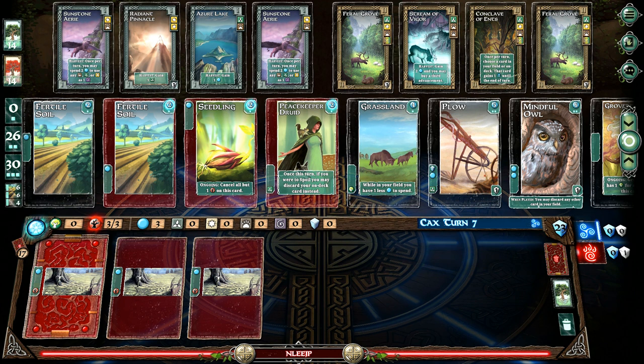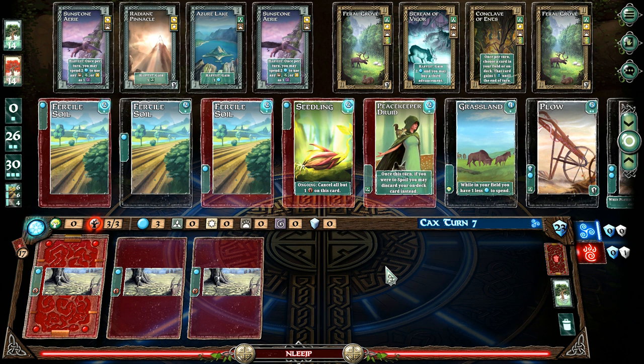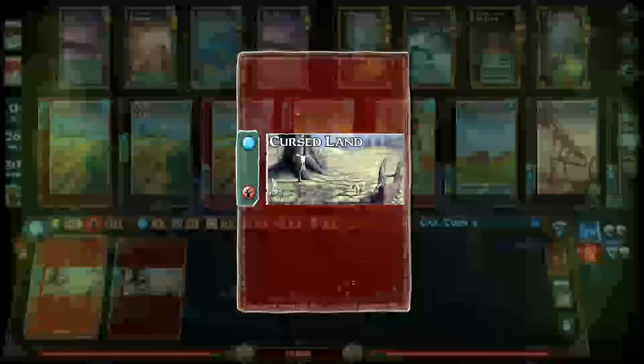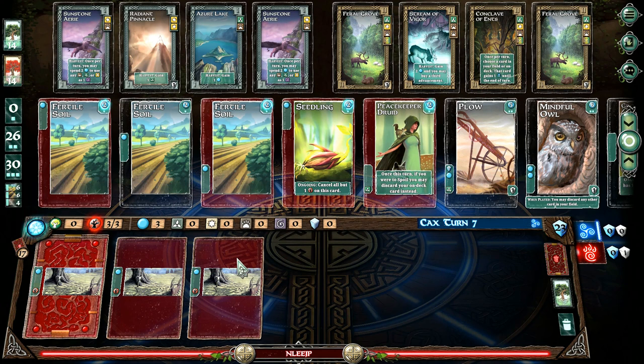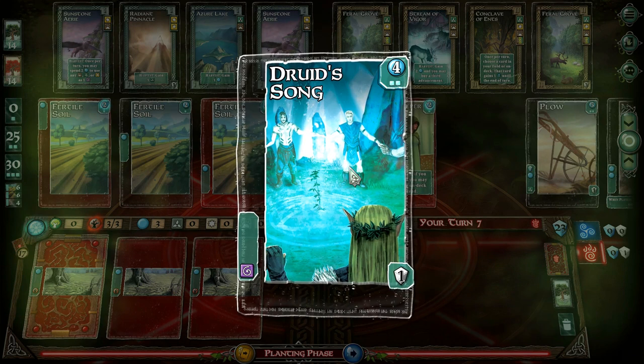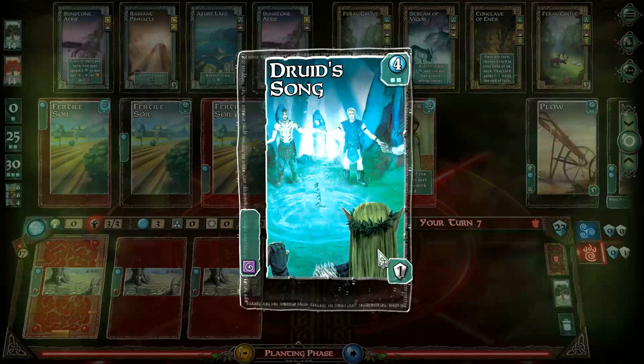If I got it, I could have taken Grassland. I feel like we're getting dealt all the same kind of cards on the low end. So why would you want Grasslands? While in your field, you have one less mana to spend, but you get a growth — the green. That cancels out one of the red trees, so it means you can keep drawing cards. Druid's Song is a little less powerful — it does give you a purple thing to purchase with, and it gives you a permanent victory point.